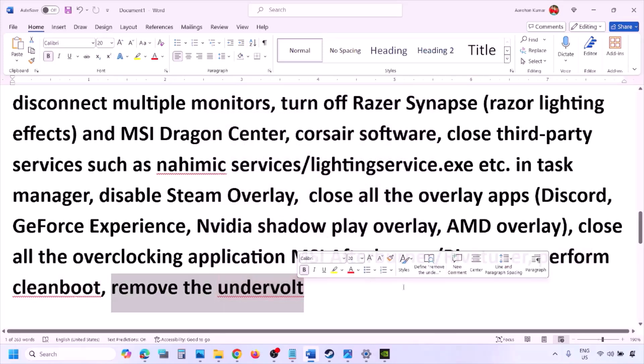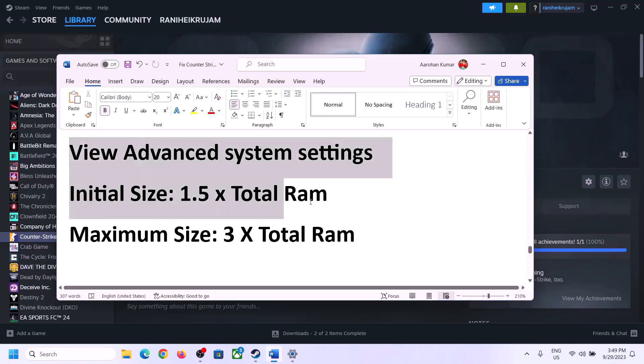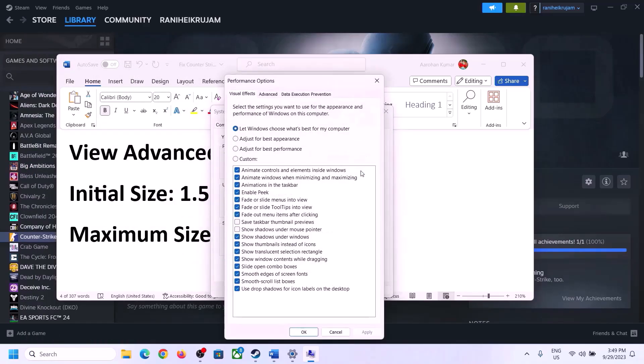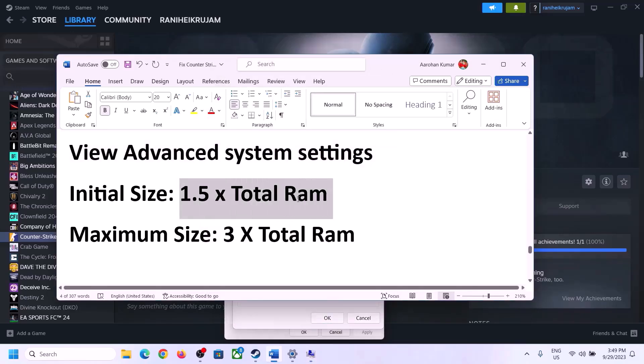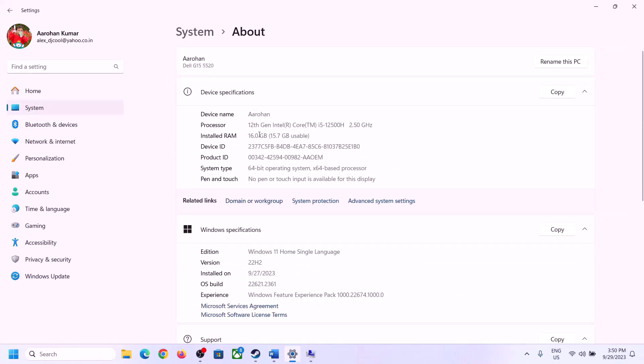The next step is to increase virtual memory. Type 'View advanced system settings' in the Windows search box and open it. Click the first Settings button, go to the Advanced tab, and click Change. Uncheck 'Automatically manage paging file size for all drives,' select the drive where the game is installed, and select Custom Size. For initial size, the formula is 1.5 × total RAM in MB. For example, with 16 GB of RAM: 16 × 1024 = 16,384 MB.